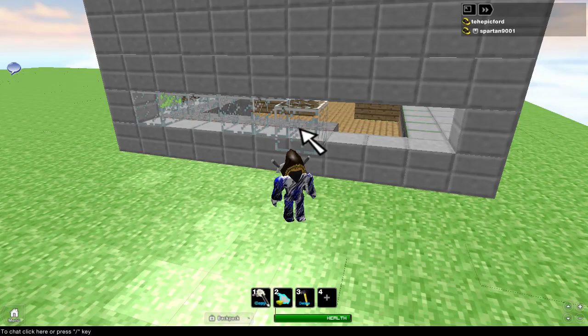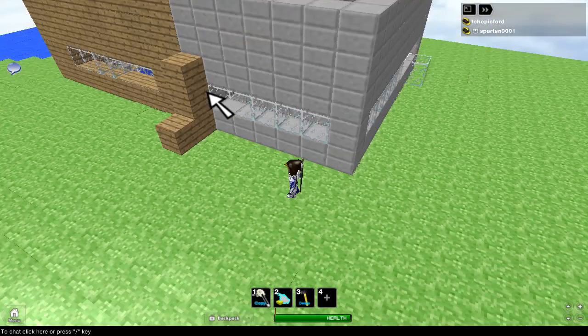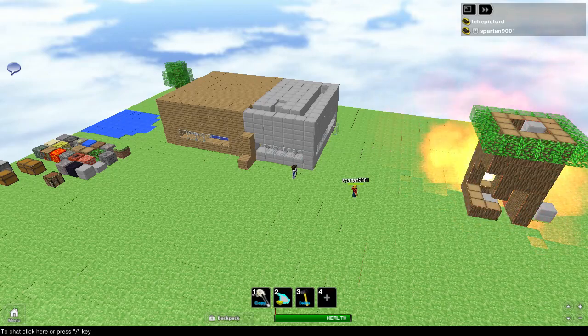Okay, I'll be right back. Meanwhile, Spartan will be talking to you — I'll zoom out so you can see what he's doing. Keep them entertained if you want, Spartan. No, I'll be silent. Is he gone? Okay, I'm gonna destroy this treehouse and let's see what his reaction is. Okay, I think that's good enough — let's just see what his reaction is like.